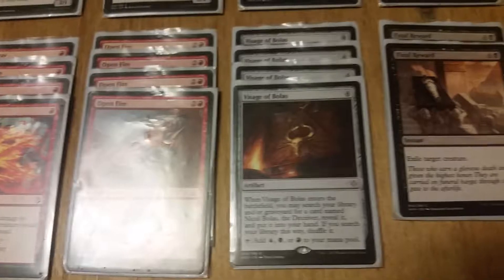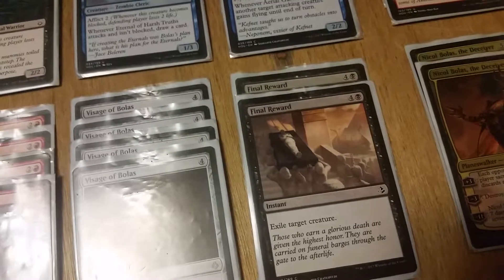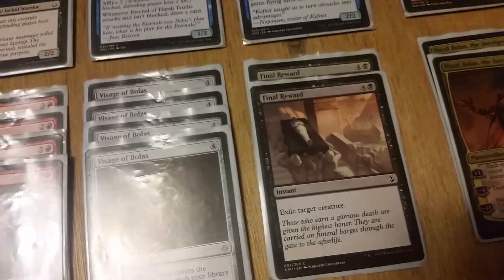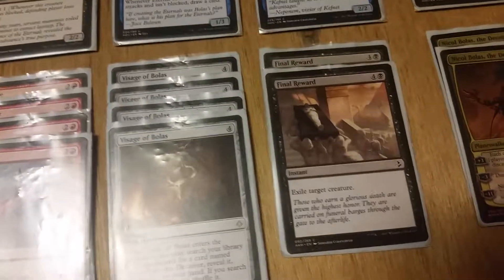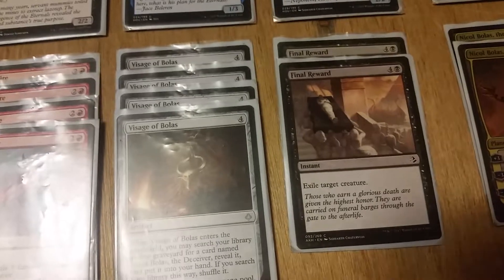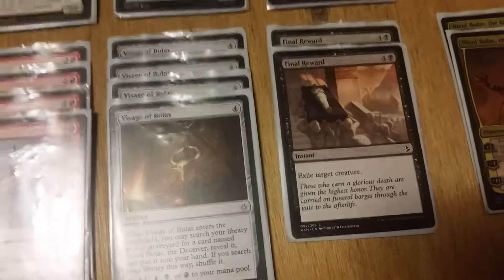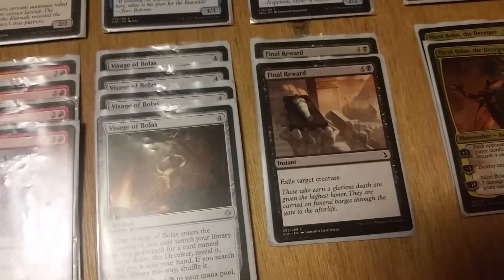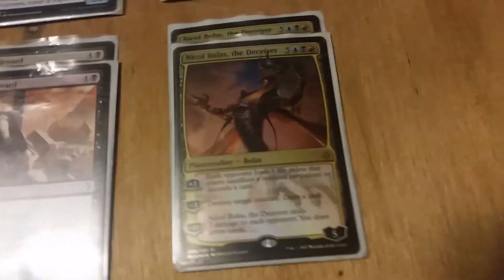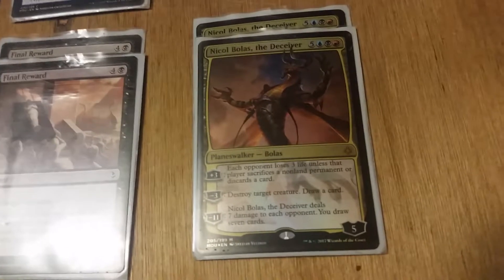I'm actually okay with Visage of Bolas — drop it for four, it adds one mana so you have five right there, you just need three more to drop Nicol Bolas. My issue is just getting that extra three mana. Final Reward — five mana; I'd honestly rather cast a Manticore Eternal, but one black, four colorless instant to exile target creature — it's basically a more expensive Unmake or a horrendously expensive Path to Exile with no drawback. It's really only in here to deal with your opponent's gods. Outside of dropping it on a god there's not much use for it in format play right now.